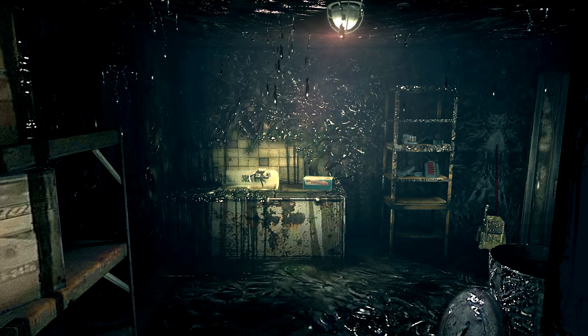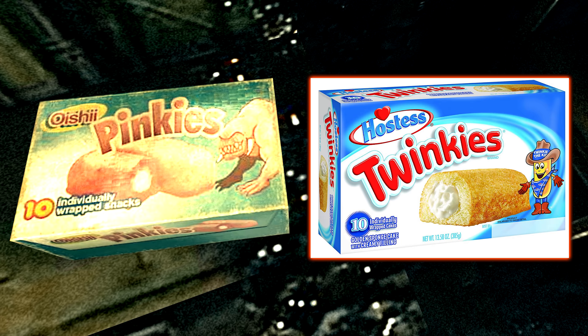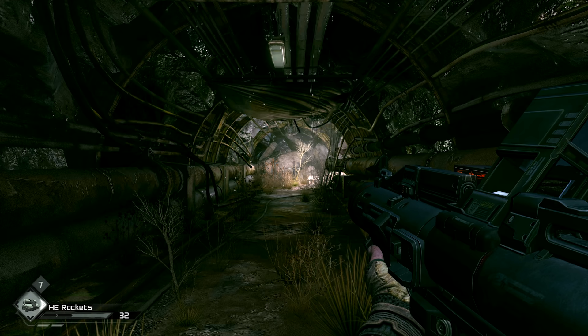Inside the dead city in the mall area, out the back of the store that has 50% off Rage 2 and Doom 5, we can find a box of food on a bench called Pinkies. This is both a reference to Twinkies — as the name is similar, the food on the box looks like Twinkies, and the urban legend is that Twinkies will be the food of the post-apocalypse — but you may notice the little pink demon on the side of the box. This is of course a reference to the pink demons from the Doom universe, which are known as Pinkies.